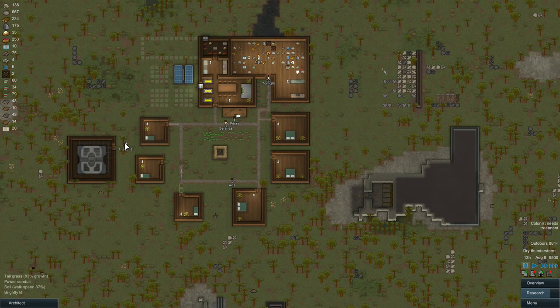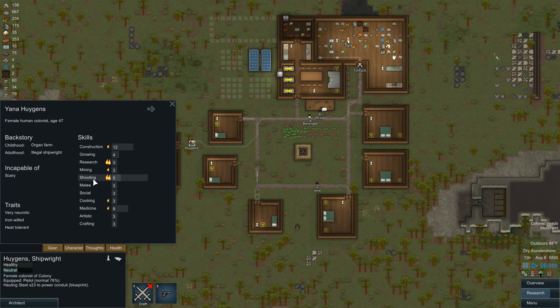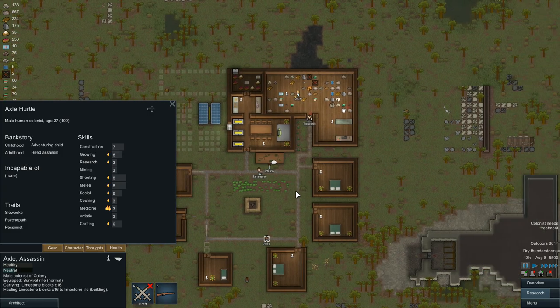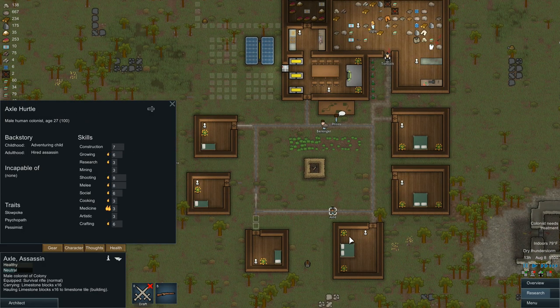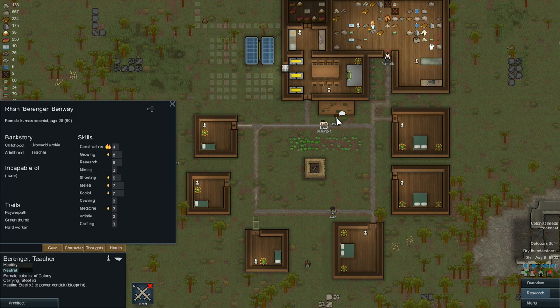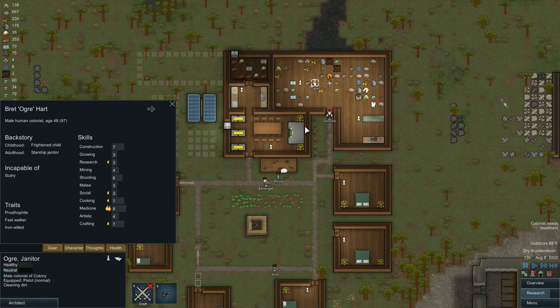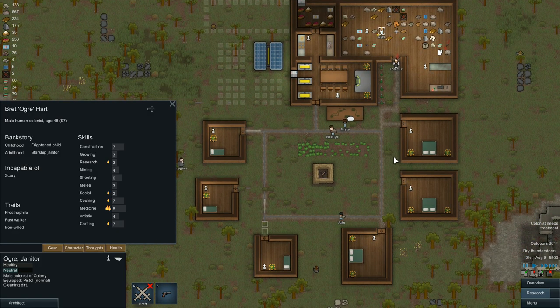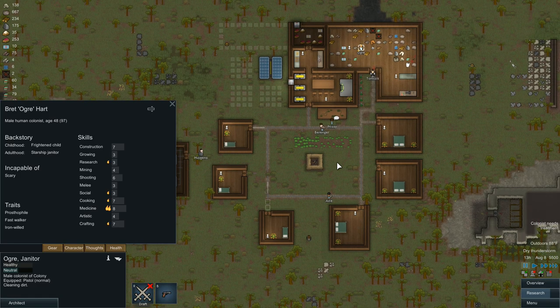Let's go ahead and draft everyone. Hugens is a good shooter. Axel is definitely one of our best shooters, but Tom might actually be the best. So Tom, Axel, and Hugens will probably be up front. Prissy will hold down the back. Ogre and Behringer will be kind of in the mid.